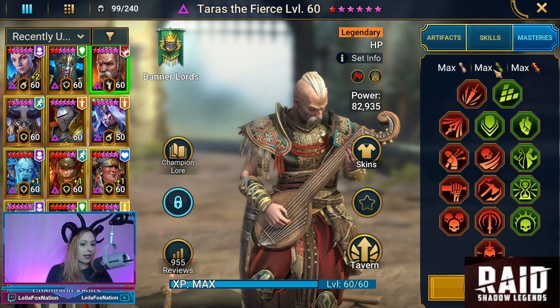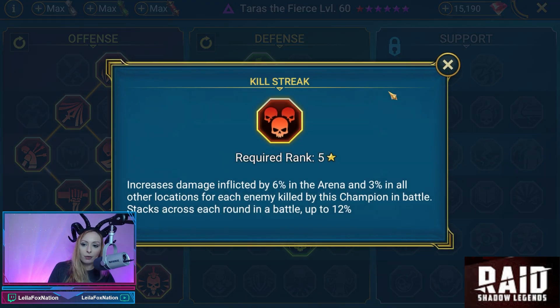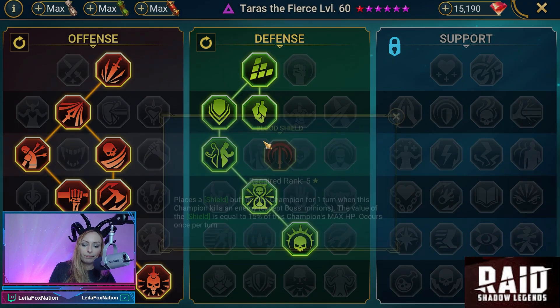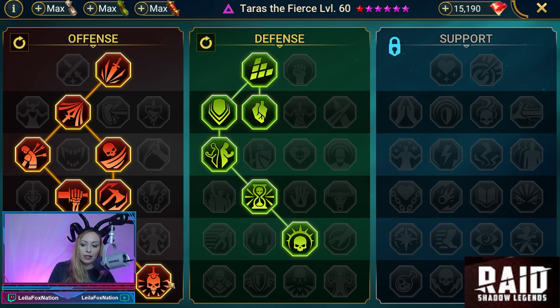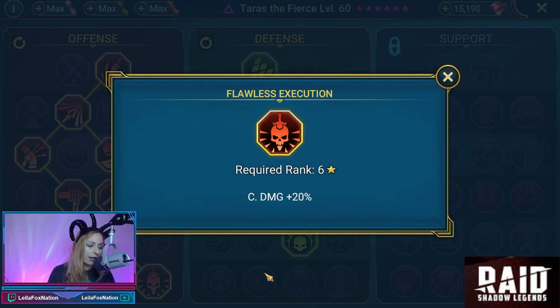Ward of the Fallen gives bone armor, and the stacks decrease damage received by 20%. For his masteries we have offense and defense. Behind the scenes we have Kill Streak, Blood Shield, and the tier 6 is Flawless Execution with an additional 20% crit damage.